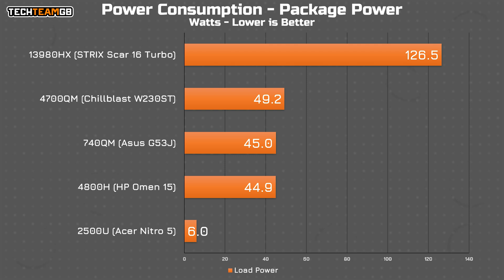It also only drew around 45 watts on the CPU package, which is mighty impressive compared to the 126.5 watts the Scar sucks back. It'd actually be really cool to see how the 3980HX would do at a 45-watt power limit compared to this thing. Sadly, I don't have that Scar anymore to run more tests, but if I can get my hands on something like it, I'd like to give it a try.